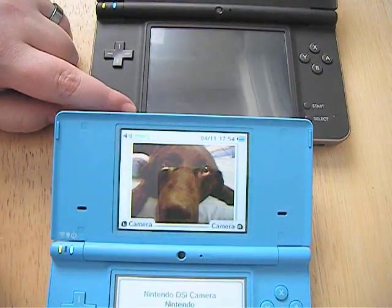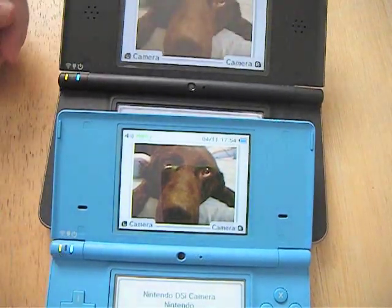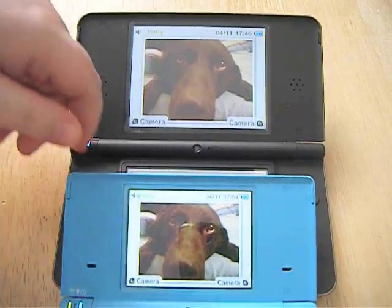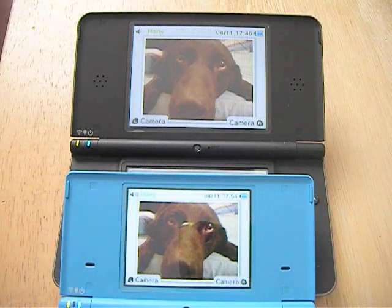And let me show you a comparison — I'll go back to the home screen. There's a really good comparison of screen size. That's basically the same screen on both systems, the same picture — I think it's the same picture of my dog. And as you can see, I don't notice much pixelation at all; it really looks the same to me.